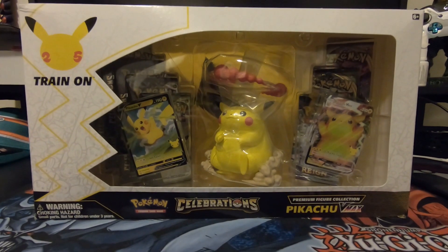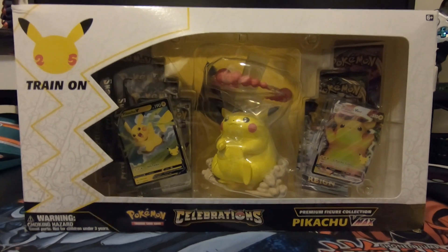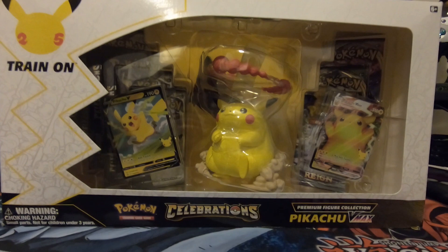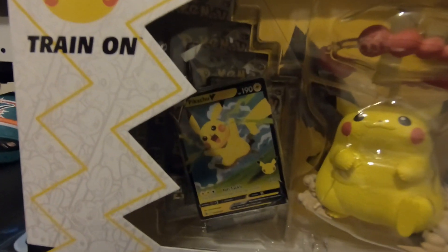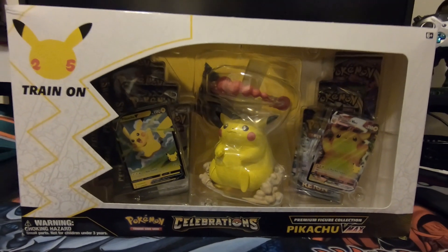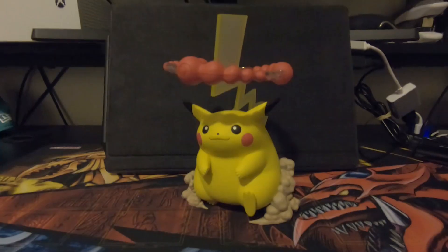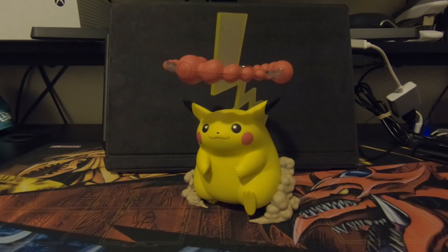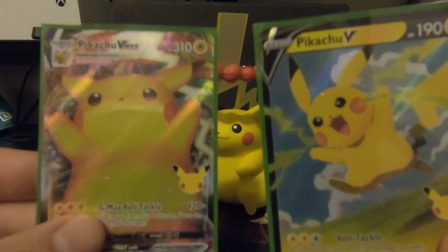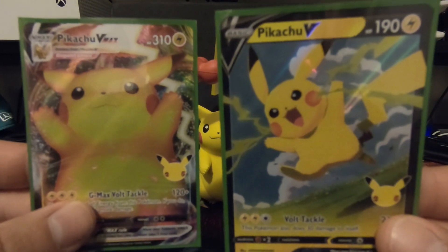Second pack we're opening here is Lava Bro Tristan's Pokemon Pikachu VMAX celebration set. Look at that with the Pikachu V and Pikachu VMAX cards right there. And it comes with this cool little figure of Pikachu VMAX. Pretty awesome. Here's a better look at that figurine and the two cards that came with the pack — the Pikachu V and the Pikachu VMAX cards.